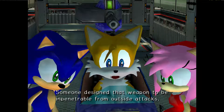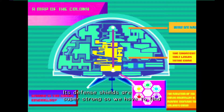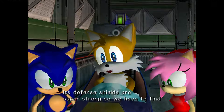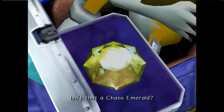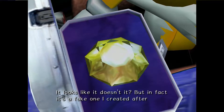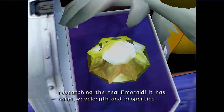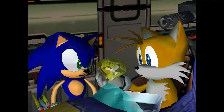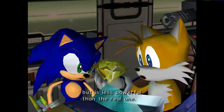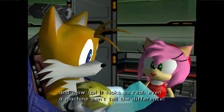Someone designed that weapon to be impenetrable from outside attacks. Its defense shields are super strong, so we have to find a way to destroy it from inside. Isn't that a Chaos Emerald? It looks like it, doesn't it? But in fact, it's a fake one I created after researching the real Emerald. It has the same wavelength and properties, but it's less powerful than the real one. It's designed to reverse the energy field inside the Chaos Emeralds and blow up.